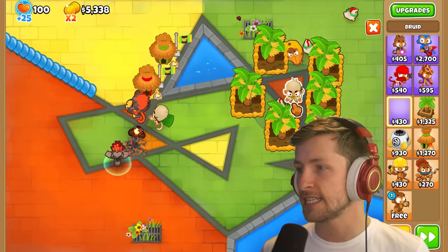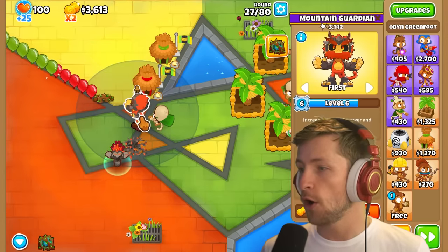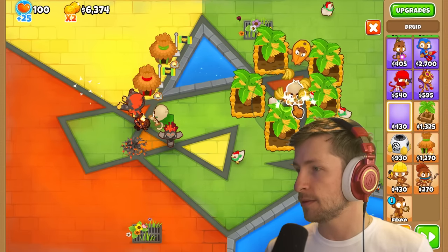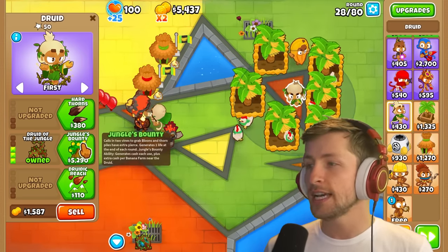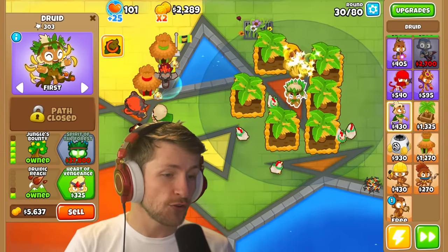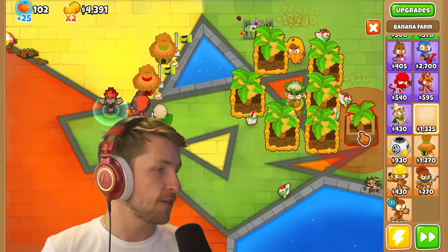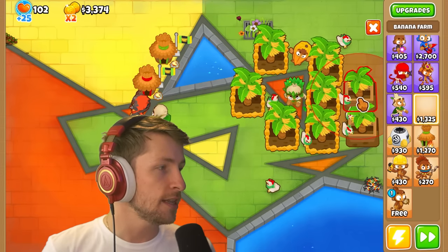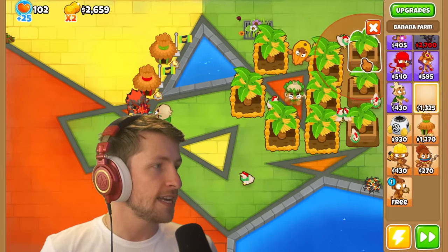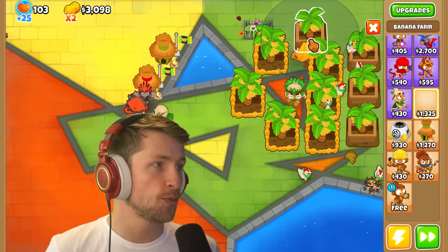The reason I put all the Banana Farms here is so that I can preemptively go ahead. Since Oban is level 5, look at the extra range that this guy has. When you get Jungle's Bounty with longer range, look at the radius of this for the ability! One of the changes in this very recent update is that Jungle's Bounty Druids now all use the ability at the same time, which is really, really nice.